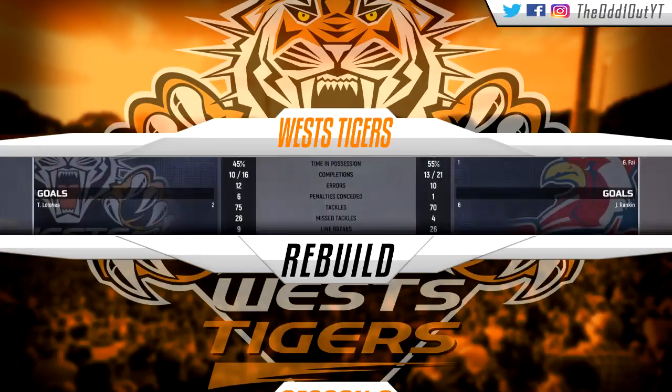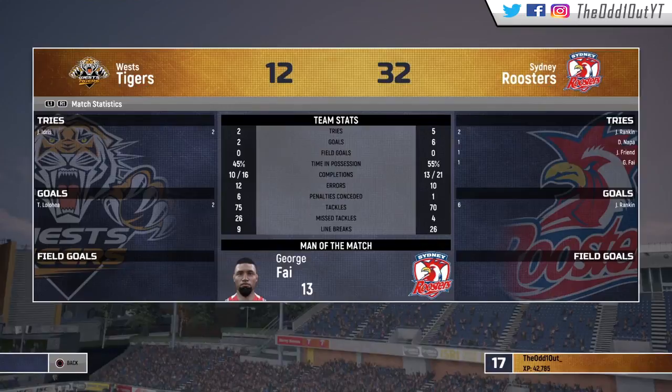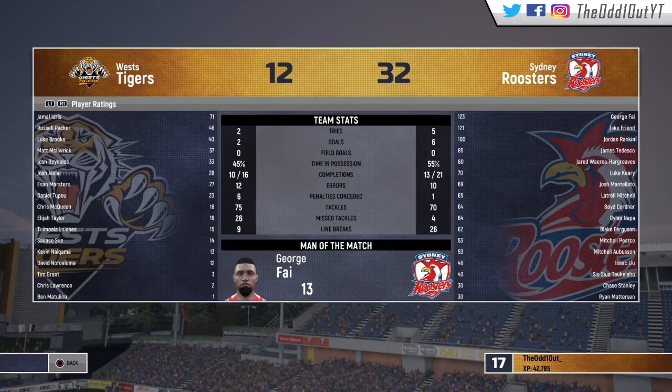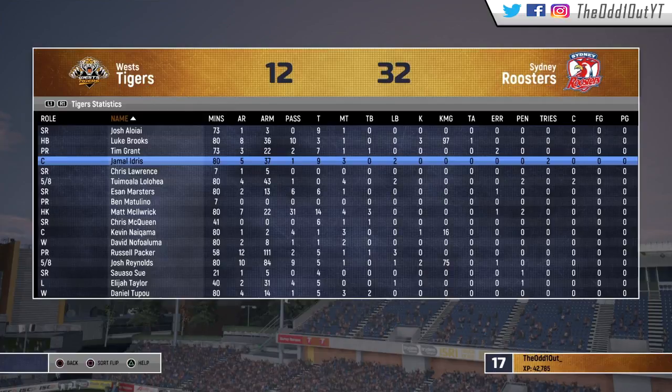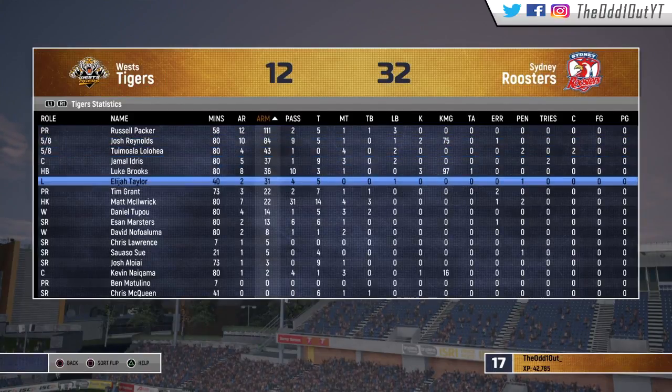Full time here at Campbelltown Stadium — we fall to the Roosters 32 points to 12. That just might have been our worst game of the series so far. The only shining light in that match was probably Jamal Idris — other than that we played like buttcheeks. Don't forget to take a look at the roster at the beginning of the video and let me know your preferred 17-man team. I'll randomly choose one of your lineups.